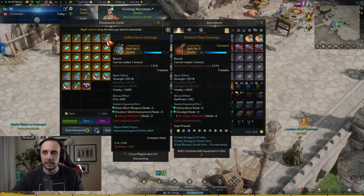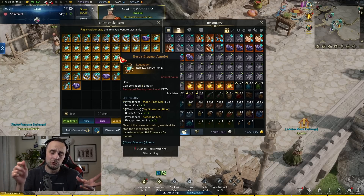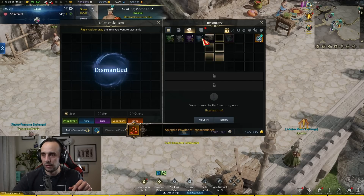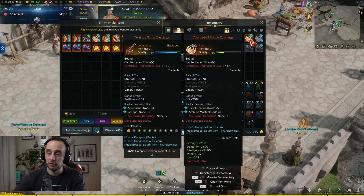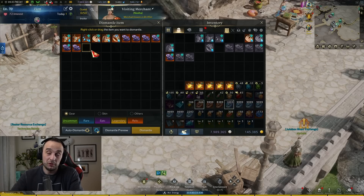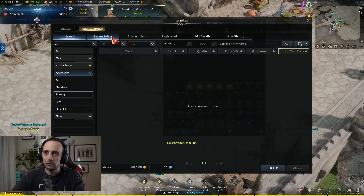Tripods can also sell, but as a new player with legendary tripods, nobody's going to buy your level 2 or level 3 tripods. Players spending money on tripods are looking for level 5s, which only appear on relic accessories or above. So I'll dismantle most of these. For example, 'First Intention 5, Ambush Master with Crit' — this might sound good but it really isn't. Keep pieces like this to check the price later, and hold onto any level 4 or level 5 tripods to check the auction house.